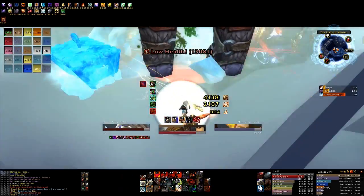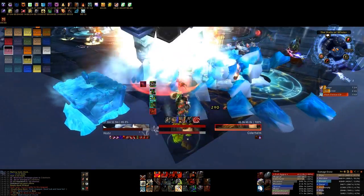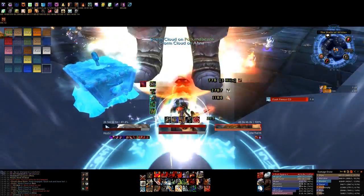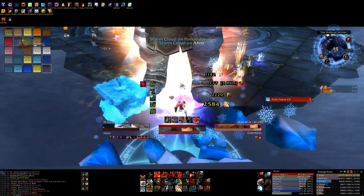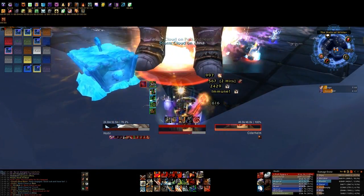At the beginning of the encounter, our goal is to break the mages, shaman, and moonkin, generally in that order. We split our range to handle one group of these and our melee to handle the other. In our strategy, I pull Hodir near the melee group for a very slight boost of DPS on him while this is occurring, and to allow melee to keep DPS up on him while they move him into position.